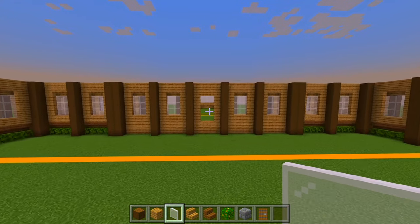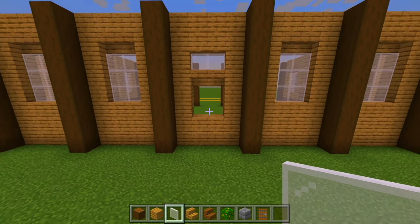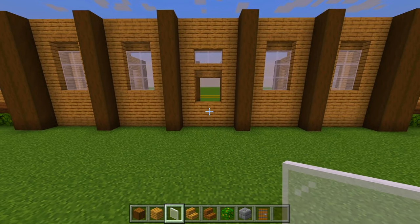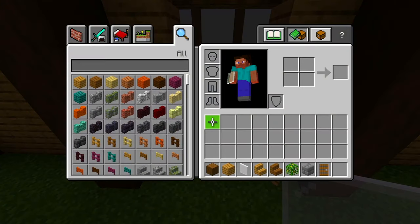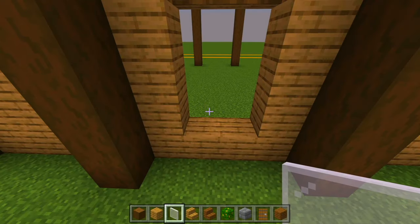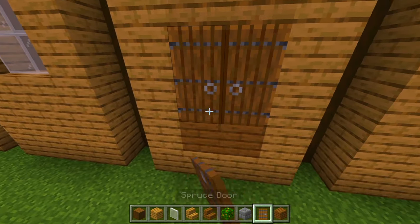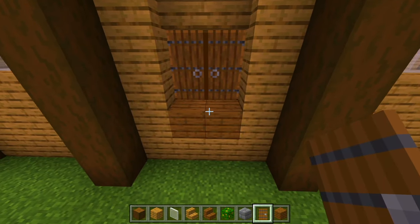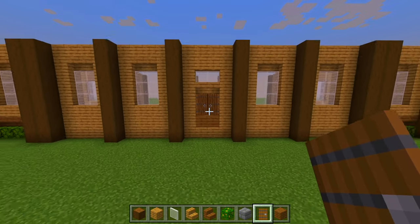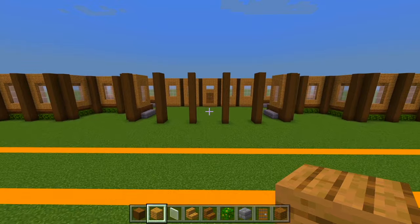Right here where the front doors are going to be, we're going to replace these planks. Delete these two spaces, grab the spruce wood planks, fill that in, then from the inside add the two spruce wood doors — that way we don't have to remove these to add the floors. There we go, that's what it's looking like. Now we're going to do the same thing for the middle space at the back side.